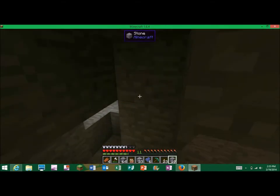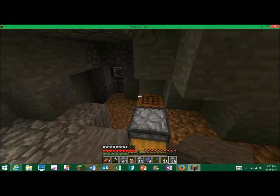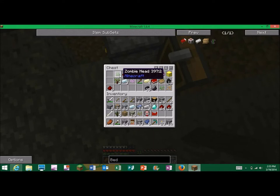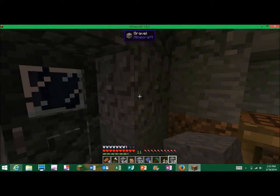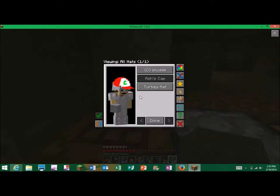With this mod pack, ores are literally everywhere — I've mined all this out finding ores. There's diamond on the surface, redstone on the surface, a gold block, all this coal, a zombie head, a gravestone, and I have more in here. I don't know hardly anything about this mod pack, but this is called the Evil Expedition, so I'm on an expedition to kill evil and it is all over the place. That's the Hats mod.